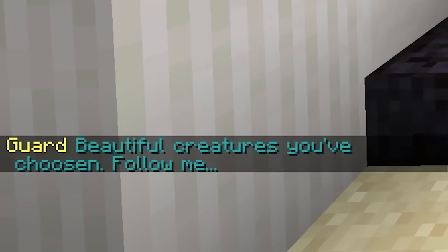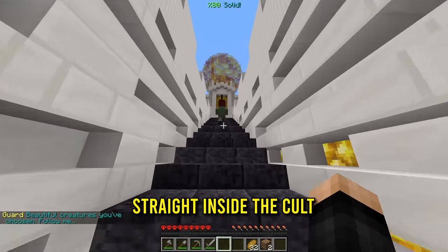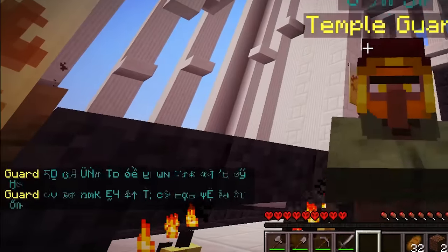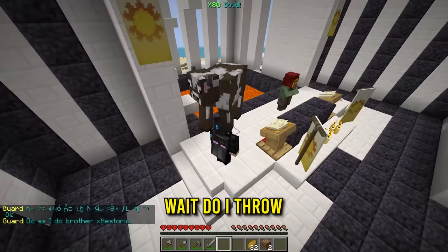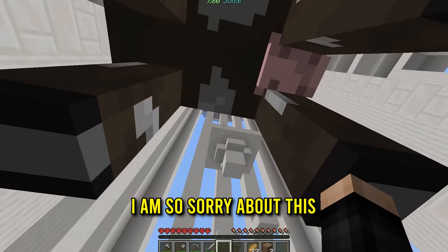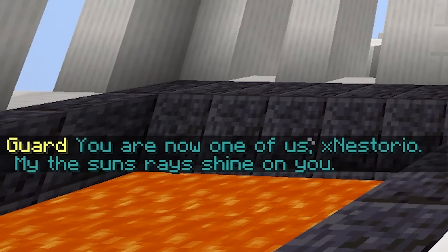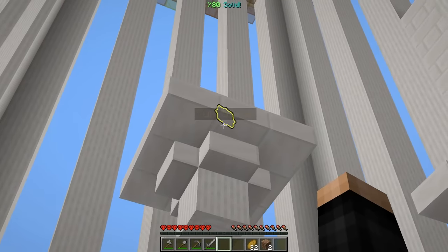'Beautiful creatures you've chosen. Follow me.' Okay, we're going straight inside the cult. What is happening right now? It's just speaking random stuff. 'Do as I do, brother.' What are we doing? Do I throw the cow in there? Cow, I am so sorry about this, but goodbye. There it goes. 'You're now one of us, X-Storio. May the sun rays shine on you.' And so now there's an item up there which is a sunstone. Let me grab that.